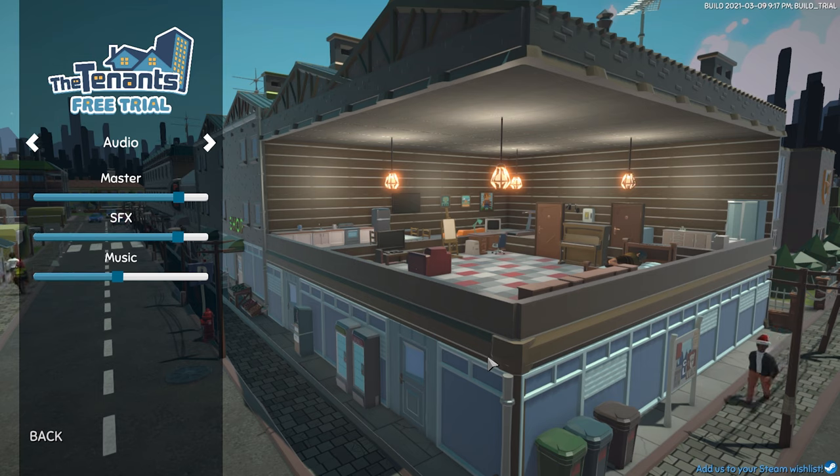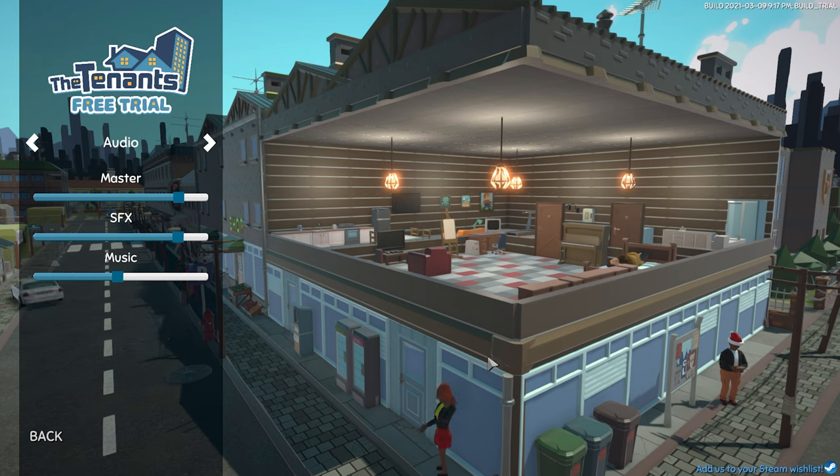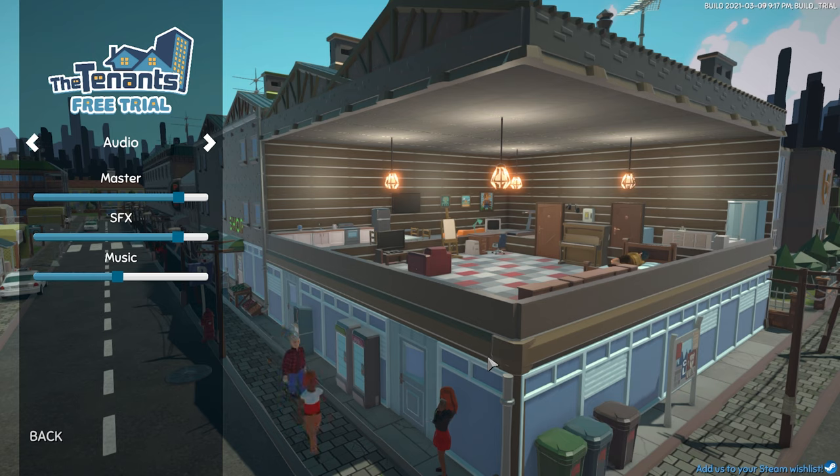The Tenant's Free Trial is a standalone prologue to the game. It's a free game that includes some features from the full version: a storyline prologue explaining the main features, the first district called Slums, your first four types of tenants, a job system, babysitting system, renting apartments, taking care of tenants, and the ability to renovate flats and apartments. Let's try it out.